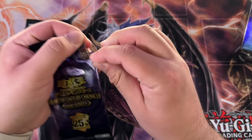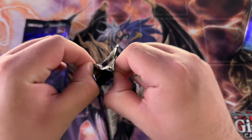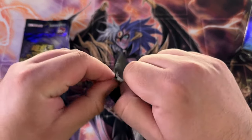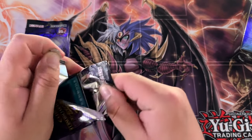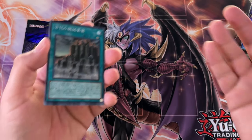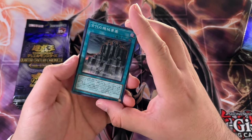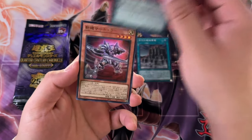Anyways, we are in, boys. Let's see if we can do some great stuff in this opening. I do want a Liquid Boy, by the way. That's kind of what I'm aiming for in terms of Quarter Century Rare. Maybe Dark Magician Girl, but it's super hard to get. So I'd rather go for the boy.